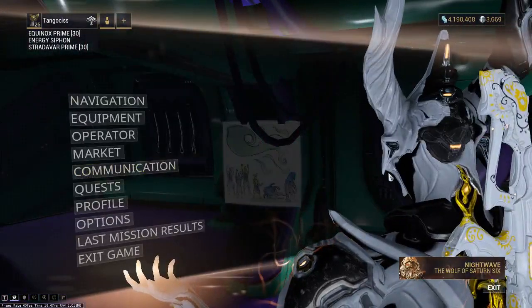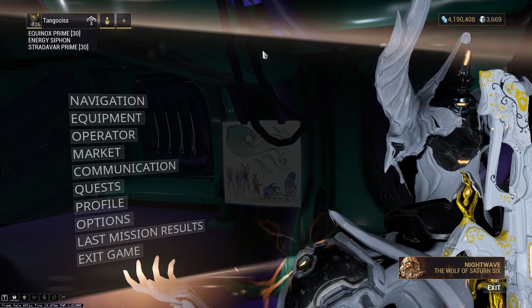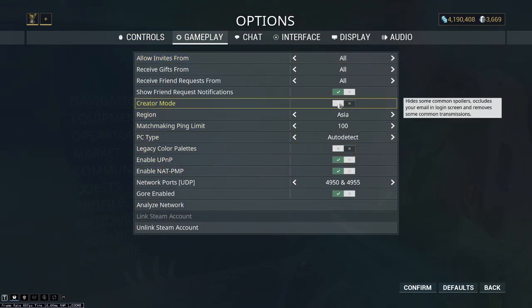So to enable creator mode — mind you, this is on the PC version — you hit escape, head down here to options, head here to gameplay, and you'll see the option for creator mode.